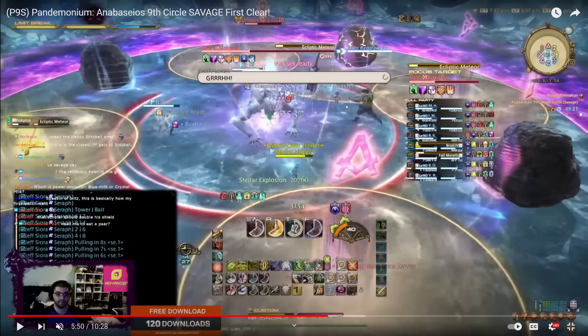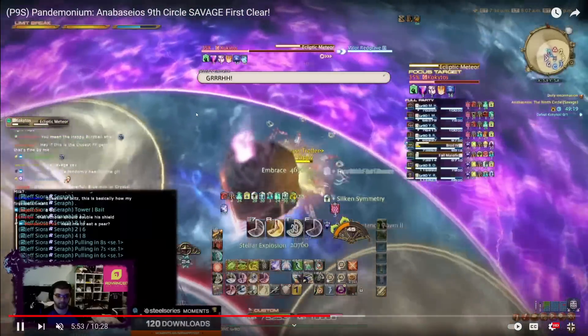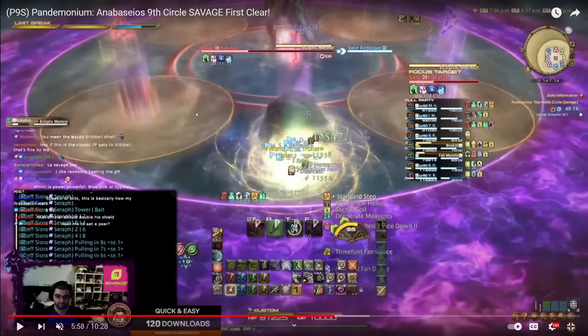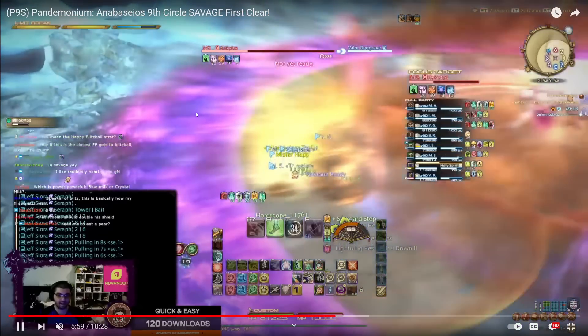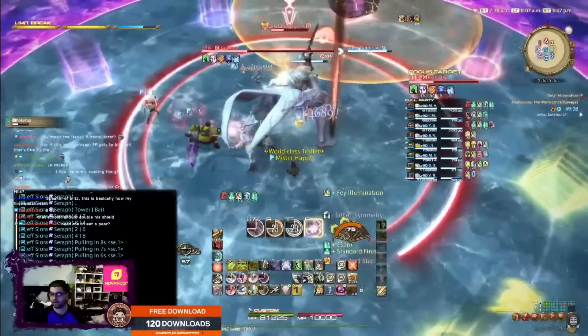The other light party dropped their conal on the four marker. The last thing that happens here is ecliptic meteor — one of the two meteors will be marked as the center location. You need to line-of-sight it by standing on the other side of the other meteor. You can see the meteor on three is marked. As a whole party we go to the other side — you can actually be inside the meteor as long as you are slightly behind it. Then it explodes right afterwards, so you need to step away, and that's it.